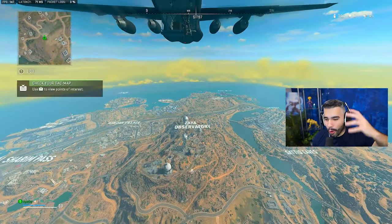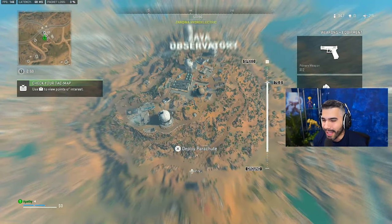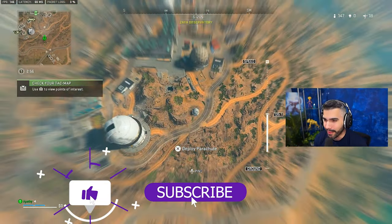What is up guys, today we're going to be going over some pro tips and tricks on Warzone 2. The first POI we've got is Zaya Observatory — we're going to be giving you guys the best jump spots, loot spots, landing spots, and more.